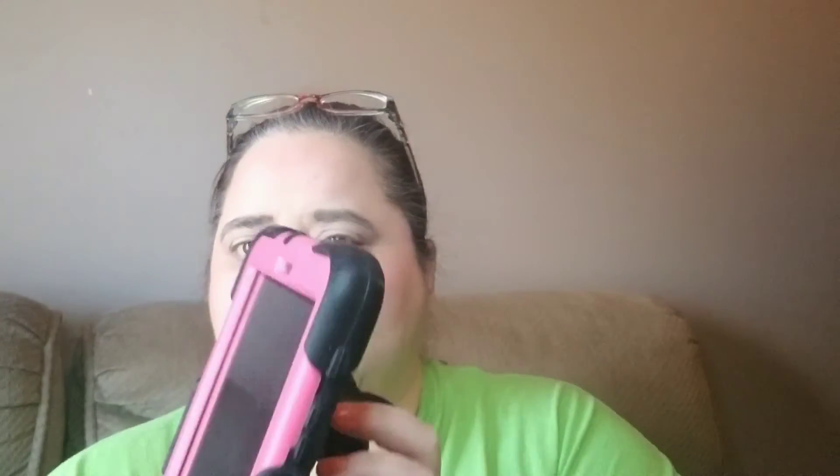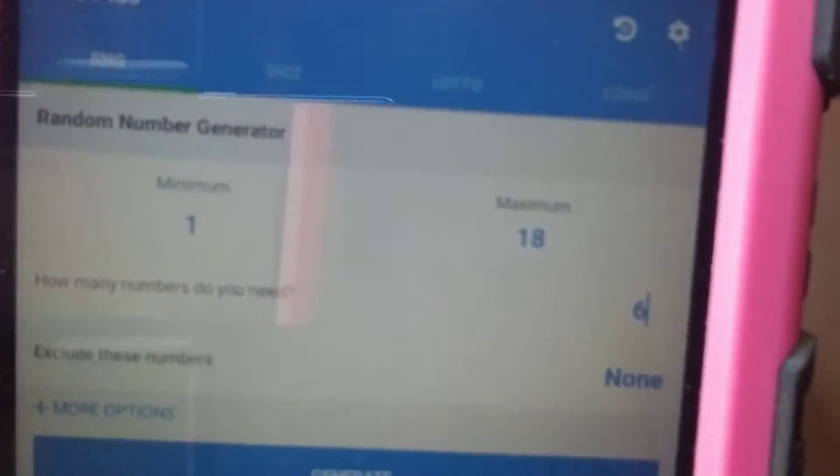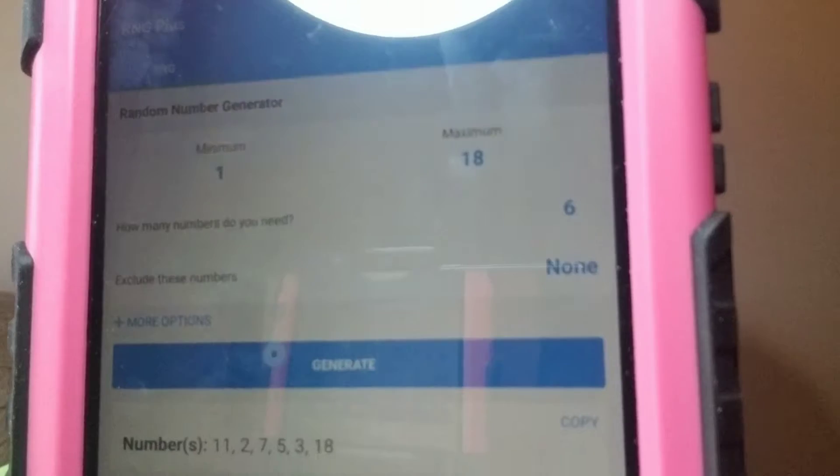Here's a random number generator. So we have 18 shades and we're selecting 6 — that's what we decided. We don't want any repeats. I'm going to click Generate and there are the numbers down there.